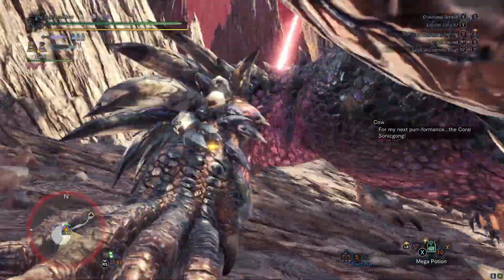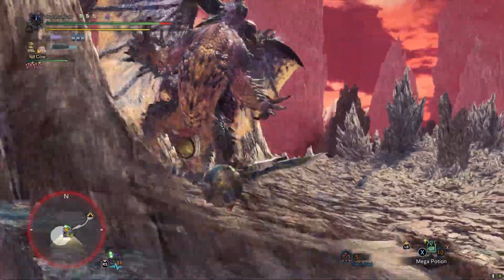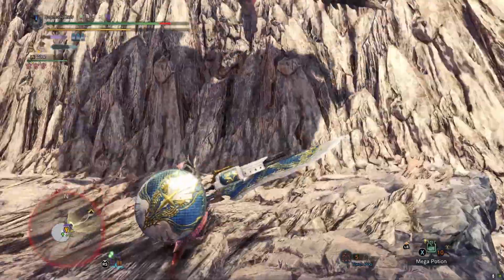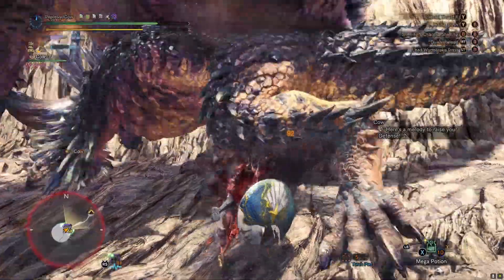Which is surprising because I think they could have added something really cool in Rise. I mean, this is something I just thought of, but having a switch skill that changes the thrust into different swings that use your shells to propel your hits into the monster would have been cool. But in general, I think the Gunlance is a pretty fun weapon.